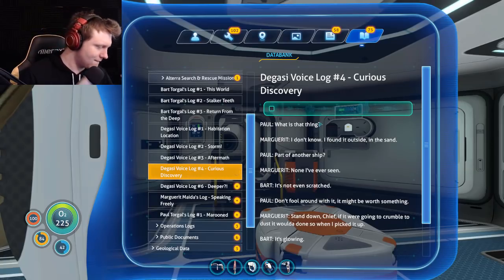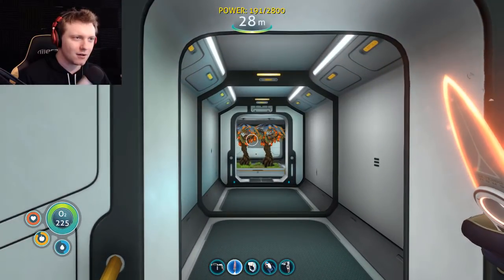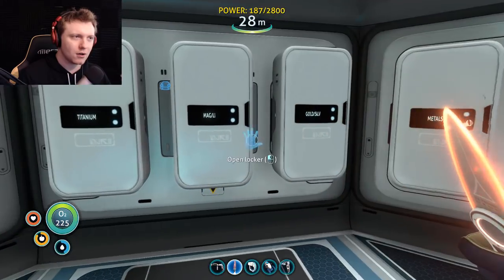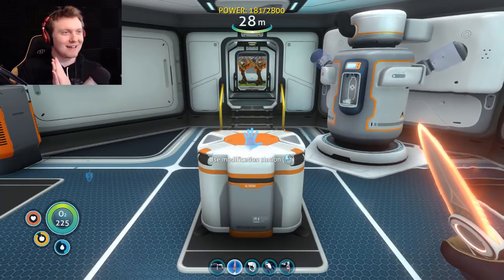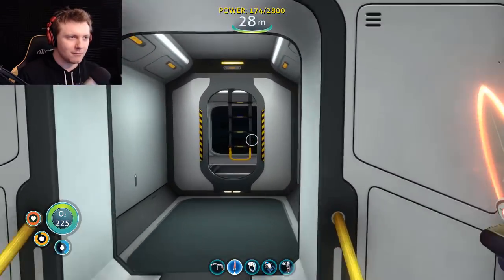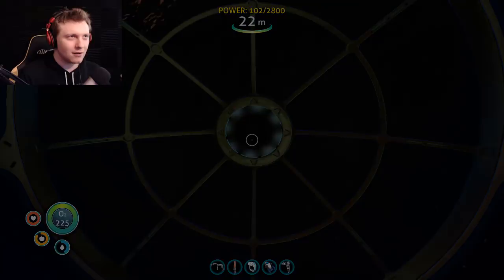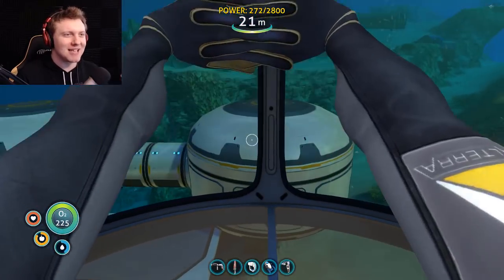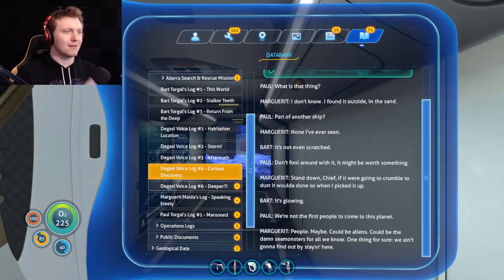Let's listen to the fourth one. 'What is that thing? I found it outside in the sand — out of another ship, none I've ever seen.' 'Don't fool around with it — it might be worth something.' 'Stand down chief. If it were gonna crumble to dust it would've done so when I picked it up.' Oh, they found the tablet — we're not the first people to come to this planet. It's a tablet — they found one of the purple tablets, that's awesome! What the hell? I missed log number five? Where's log number five? I gotta find that somewhere.